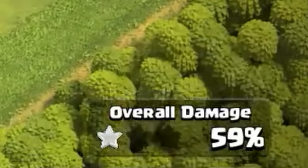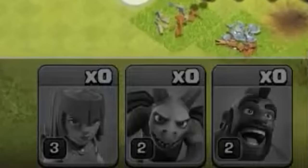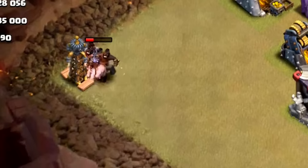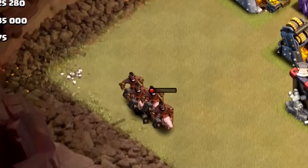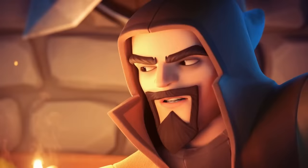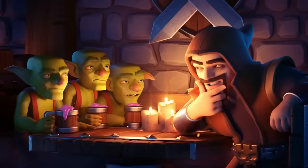Also, by that point in most cases the enemy would have deployed all of their troops, meaning they couldn't do anything about the Teslas. And if you put your Teslas on opposite corners of the base, then that could literally mean over a minute of traveling for the enemy troops to go to both of them, assuming they were all together. This would cause them to not get the 3 stars because they ran out of time, and this was probably the biggest way of trolling with the Hidden Teslas — and it was quite effective.